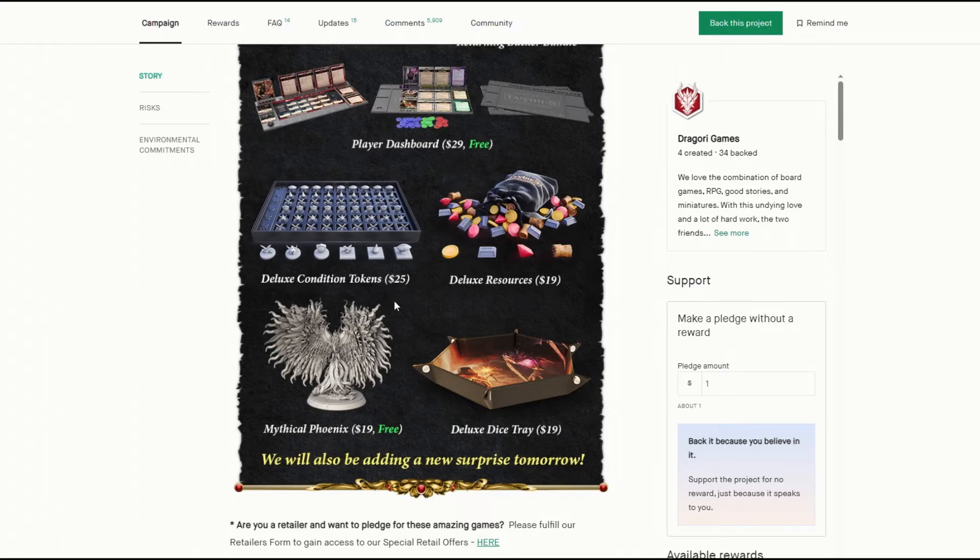They've got tokens which — if you watched my first impressions — were quite small and not as good as the other tokens in the game, so upgrading that is a plus. They're also doing resources in different shapes, which some people are a bit annoyed about because you can reach into the bag and know what loot you're getting. But you could easily just grab the first one you touch, or tip them out the bag and see what you get. There are ways around it — you don't have to reach in and feel around.